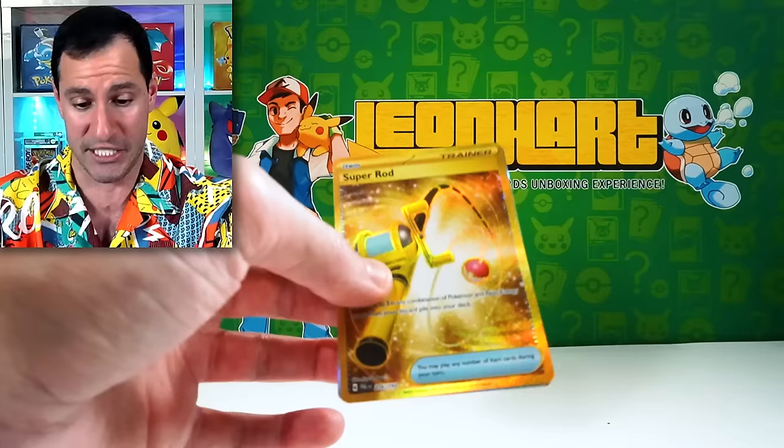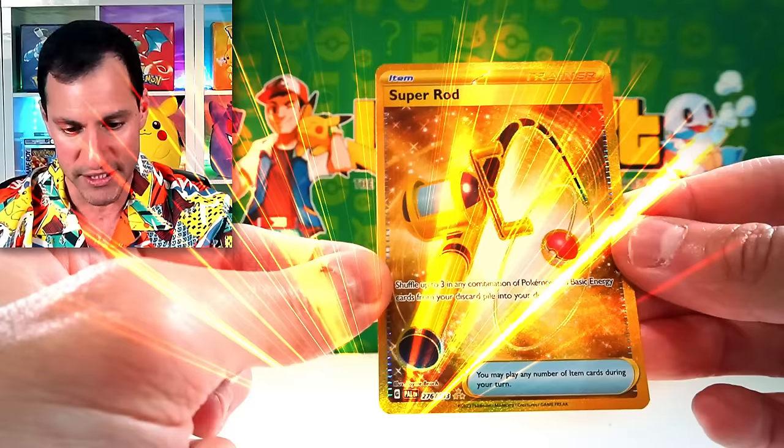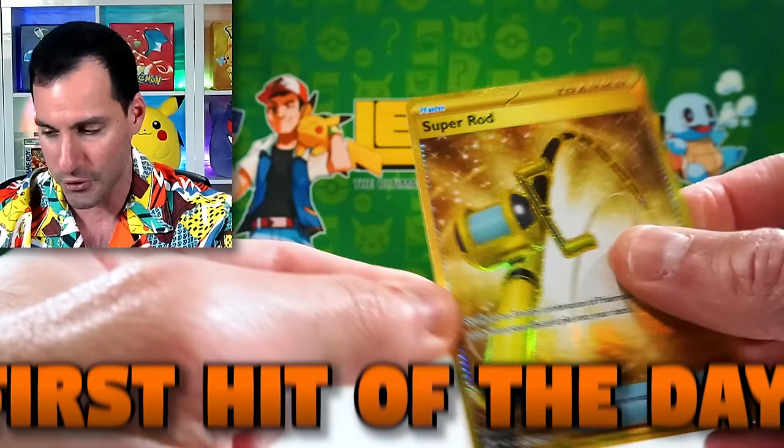Our first pull of the day — can you do it with me? It's a super rod — a beautiful golden Super Rod! Say it with me: Golden Super Rod for our first big hit of the day. We are approaching the first pack — it is Scarlet and Violet.